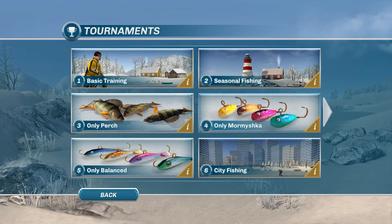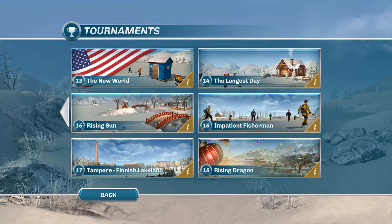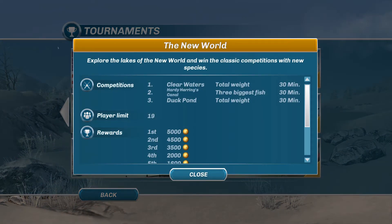The one I've decided to choose this time is called New World - number 13. It basically entails that you're going to be exploring lakes of the New World and win classic competitions with new species. These species were added much later in the game. So we're going to be headed to Clearwaters. These are only 30-minute competitions.